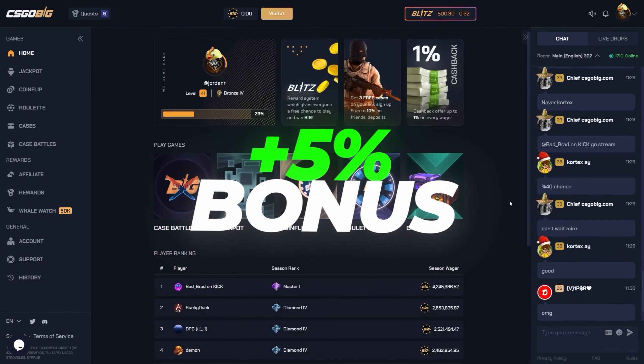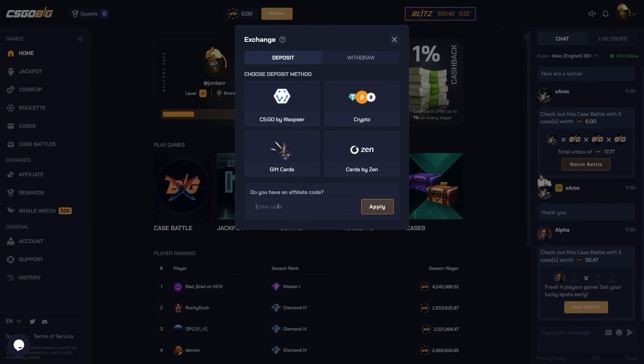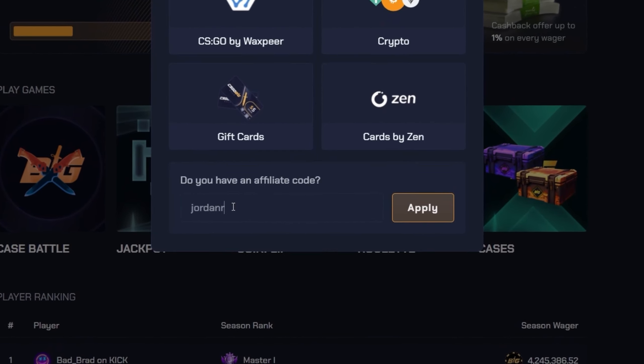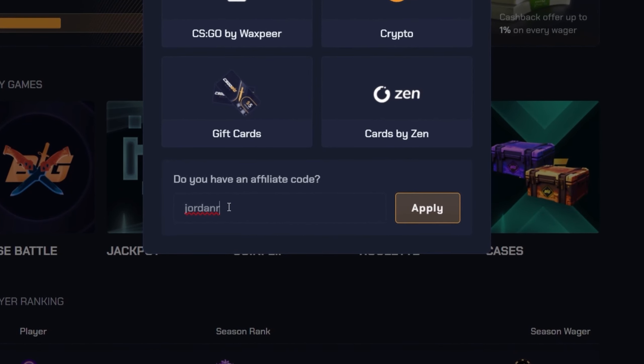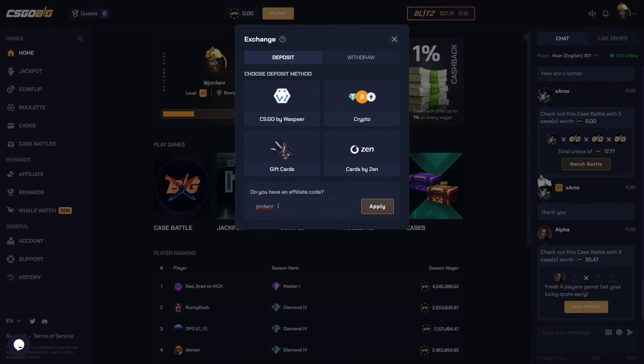Before we continue, if you guys want to get a plus five percent bonus on top of your deposit here on CSGO Big, all you have to do is type my code down here at the bottom and you'll get that five percent bonus. It helps me out a lot and you get that bonus too, so you might as well use it if you're gonna play on the site. Let's get right back into the video.